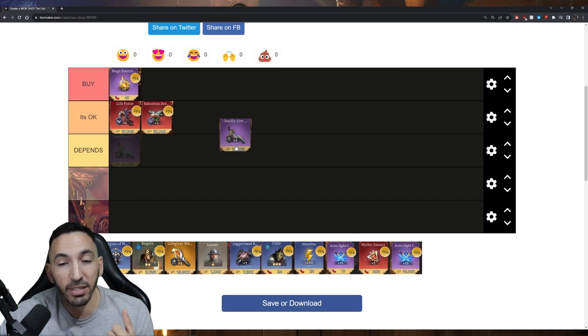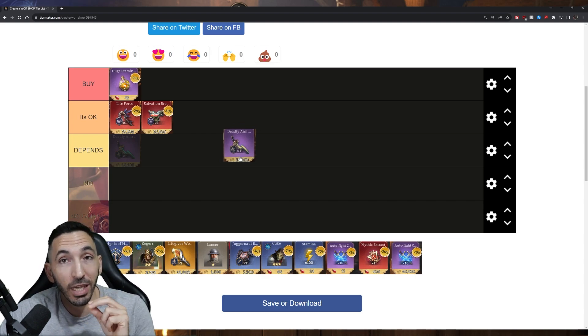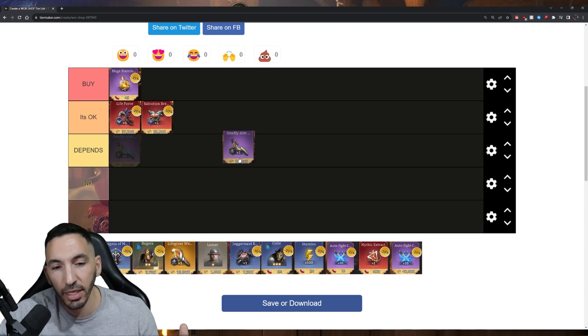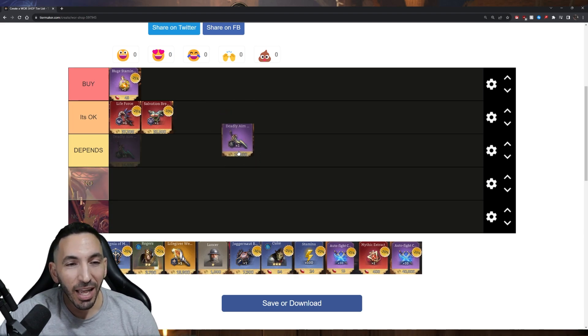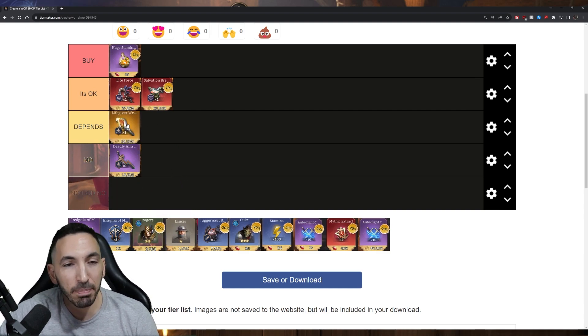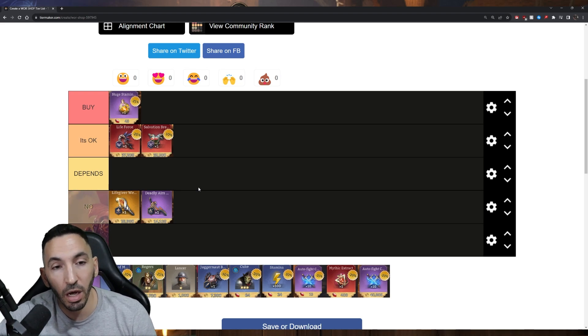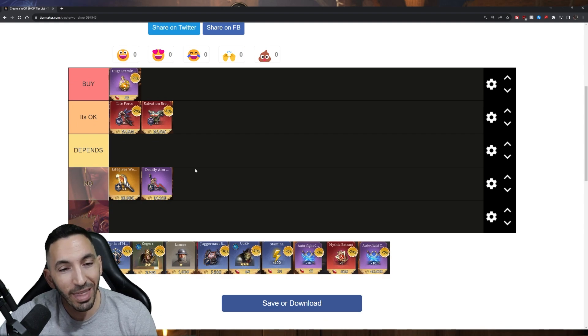Sometimes gear won't be on a discount. Epics and rares when you're first starting out are generally not worth it unless you need to complete a very specific set — but gold is one of the scarcest resources in the game. If you're a spender nothing is hard to acquire, but I wouldn't buy gear that's not on a discount. Legendary and mythical gear become more okay, but always double-check the sets.